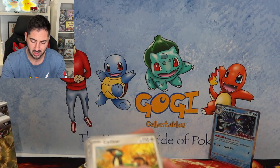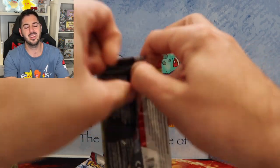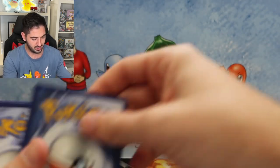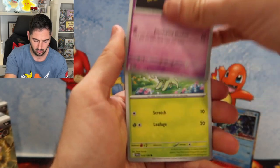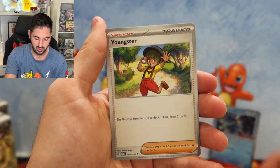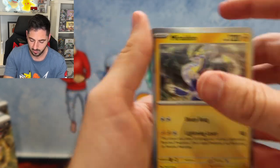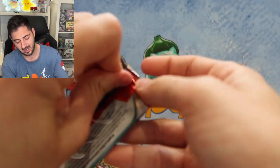I should actually put these aside, because then later when I'm organising it, it's just a pain. I don't actually know what the four promos are, so it'll be interesting to see which one is the good one. It's Frigibax, Houndour, Cetitan, Flaaffy, Youngster, Flittle, Pawniard. And a Holo Miraidon. We are well and truly in Scarlet and Violet now.